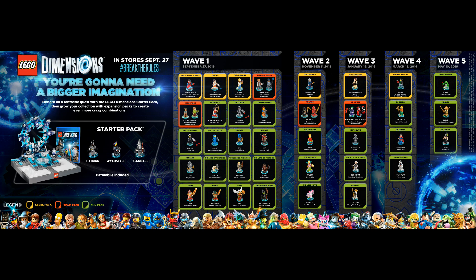Wave 3 is January 19th 2016 — probably around January 22nd or 23rd for Europe, though that's a guess. The first level pack is Ghostbusters, coming with Peter Venkman, the Ecto-1 and the Ghost Trap. The team pack is Joker and Harley with the Joker's Chopper and the Quinnmobile. Fun packs include the Cyberman and Dalek — which I'm really excited about — Doc Brown and the Travelling Time Train from Back to the Future, and Ninjago's Sensei Wu with the Flying White Dragon.